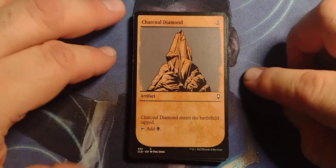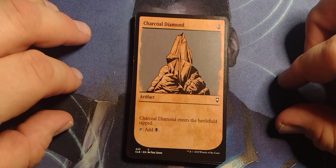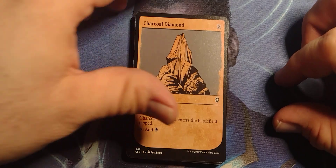We got the showcase art for Charcoal Diamond. It is a two-drop Artifact. Charcoal Diamond enters the battlefield tapped, tap: add one black mana.